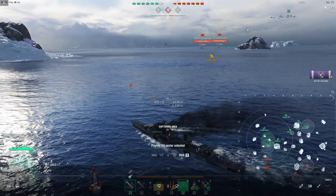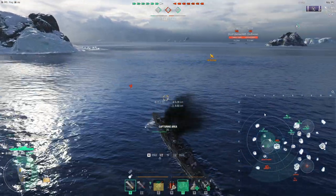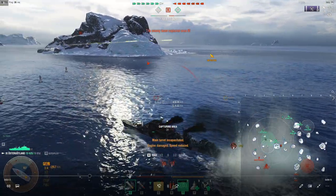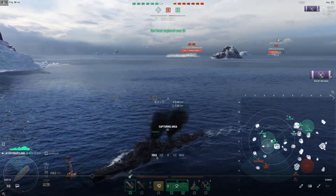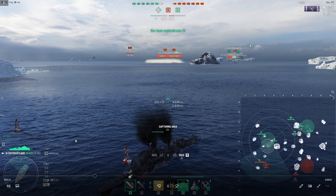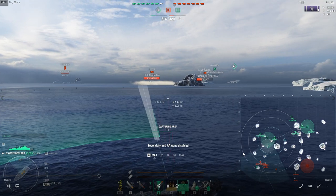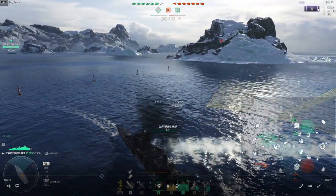I want to get aggressive, get on this cap early, and start getting some cap pressure on the enemy team. The enemy team is about ready to flip B cap. I did evade the first shots but I am going to take more shots here. I'm mainly concerned right now with trying to keep the CV off my Buffalo as much as possible. I'm still pretty safe — you can see I can recover most of that HP. My CV is just picking apart this Neustrashimi. This poor guy, I don't think he has any idea how to angle against the CV to mitigate the damage.